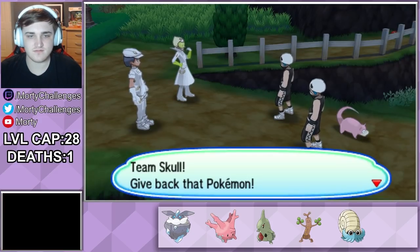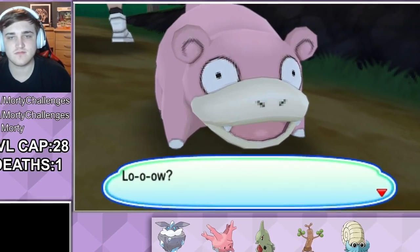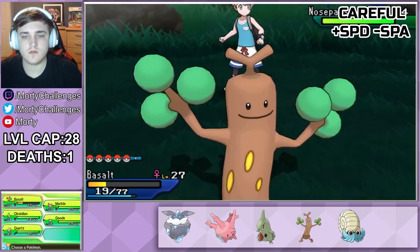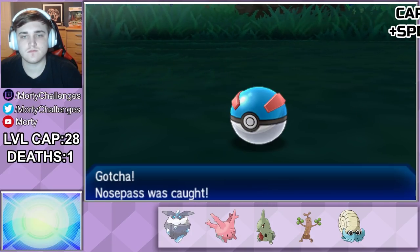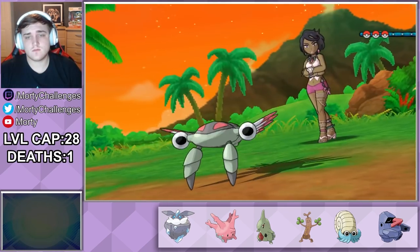We then have a few grunts getting annoyed over a Pokemon and looking at it, I can see why — what a beauty. After this, we carry on a bit further and end up catching a Nosepass. I make an error and call it Marble as well, so we have two Marbles. At least the one I misnamed you can actually collect. With all that done, we finally got the next grand trial being Olivia.